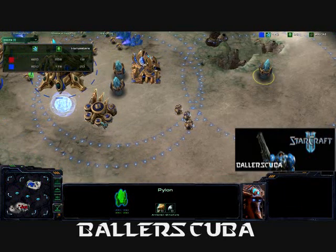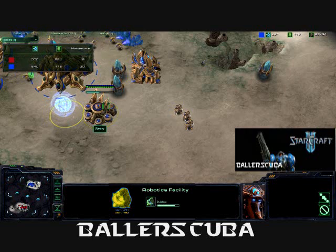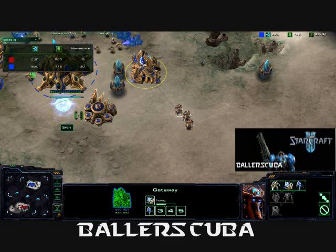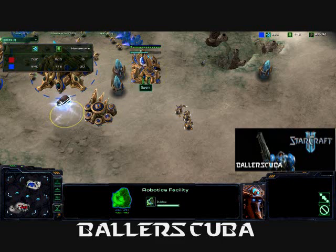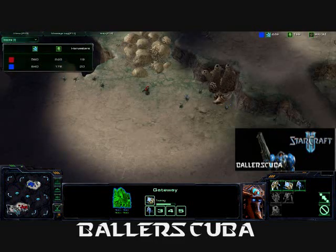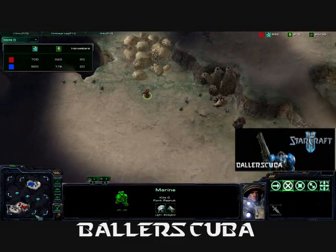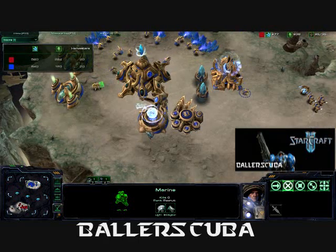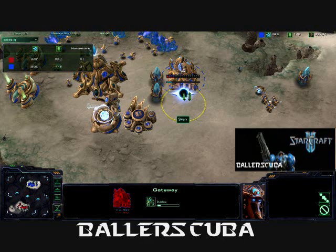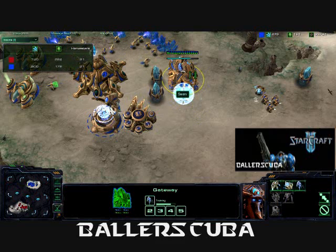We are seeing quite a few pylons coming out. He's going for a robotics facility. We might be seeing some Colossus coming out — that would be great against my army. Most Terrans go for the MMM build against Protoss, which is what I'll be going for here. I really just sent that first Marine there to be a scout. He finally gets a reinforcement coming out now. Robotics facility — he's going for an observer. That's a great move. Really the only way for Protoss to scout is to get an observer early on.